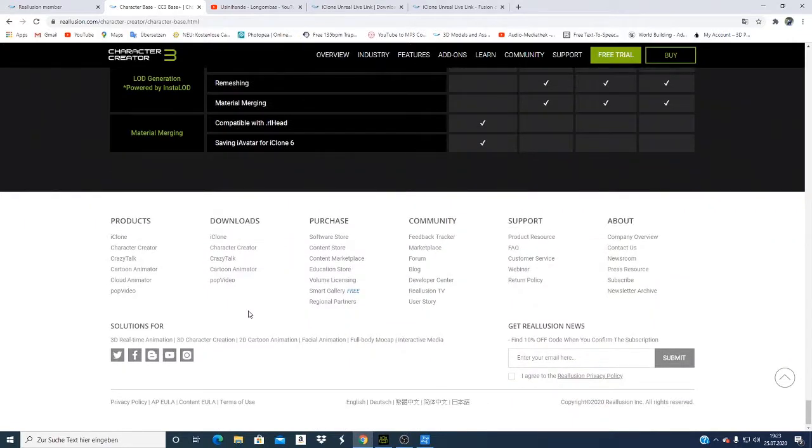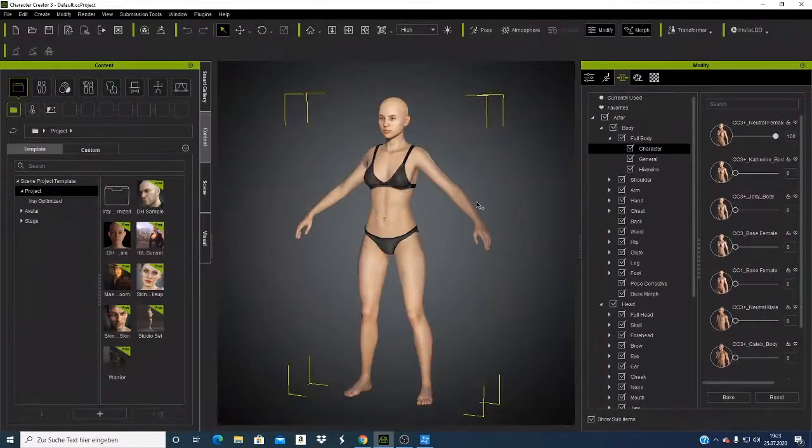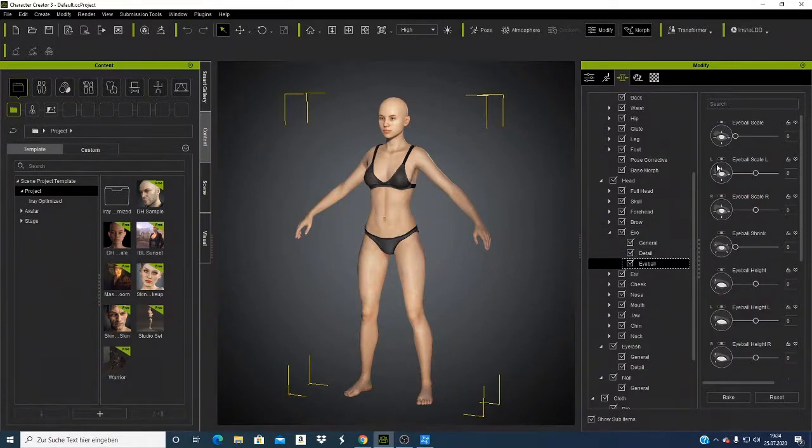There are so many good things. I now want to go to Character Creator 3.3, which I updated yesterday. When I opened the program, it told me I had to update the first character shown here. We have talked about the eyelash, so I want to go to the eye section. If I select the eyeball, I can now modify my eyes.